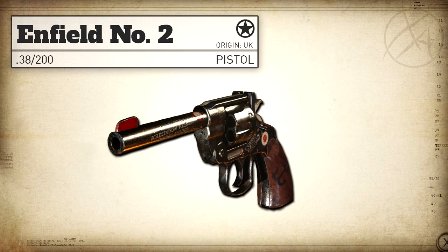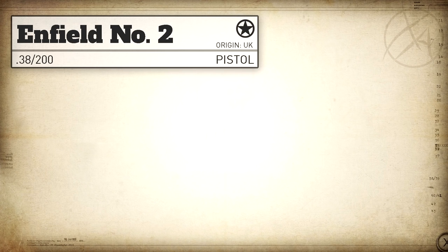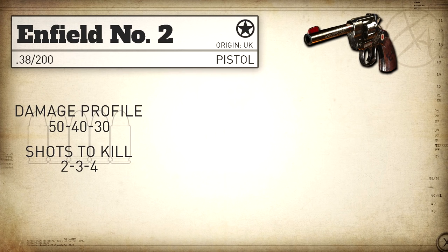The Enfield Number 2 is a British double action revolver that fires a 38-200 round at approximately 30 rounds per minute. In COD World War 2 we've got a damage profile of 50, 40, 30, which is actually identical to the M1911 in this game, and this means it's always going to be a 2, 3, or 4 shot kill.